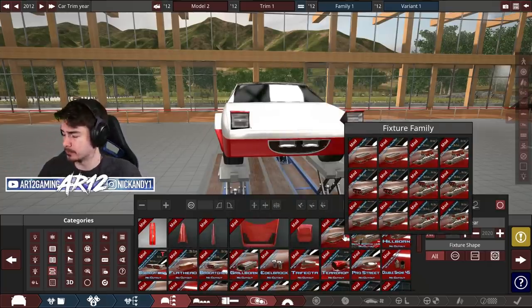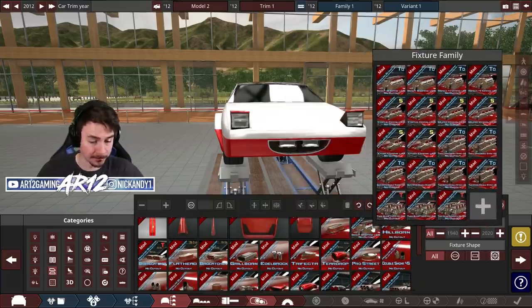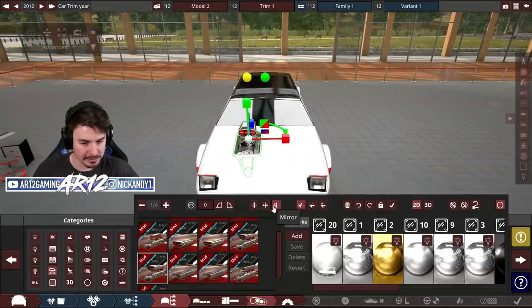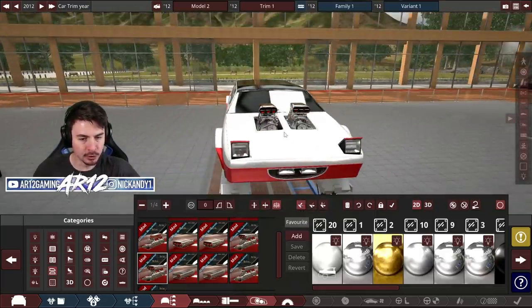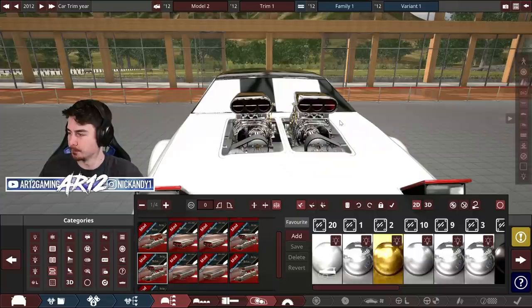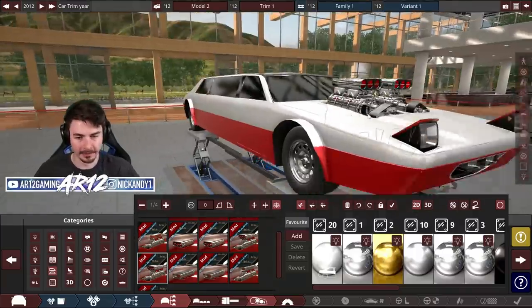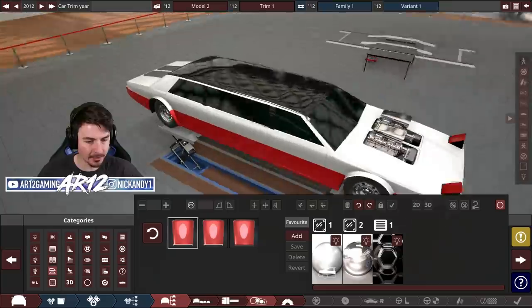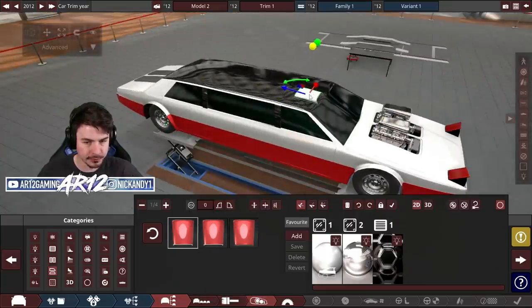I haven't ruined it yet - I say 'yet' because now I'm about to. I need an engine sticking out of the hood. Twitch chat brings up a good point: what if I make two of these and mirror them - dual engines for the limo? We've essentially made a twin mill here. The twin mill is fast so I guess we're going in the right direction. We need a roof scoop to keep our passengers nice and cool.